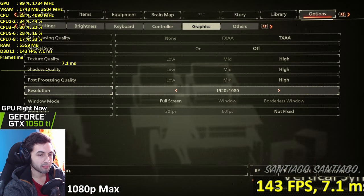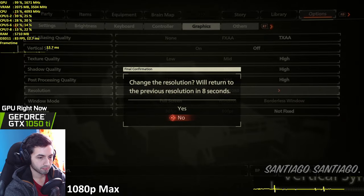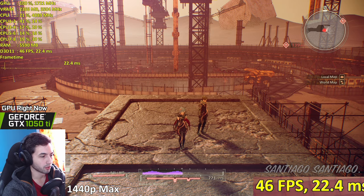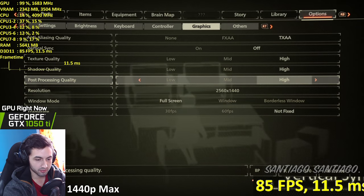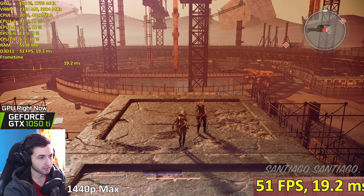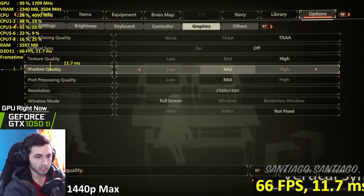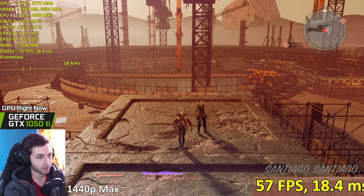1080p appears to be fine - let's go 1440p. We're going to lower settings since there are very few to work with. Post-processing on medium - there's an improvement, we jumped up to 51 FPS. Shadows on medium - 51 to 53 FPS, doesn't change that much. A couple of extra frames. Low post-processing? Post-processing is the biggest difference so far.